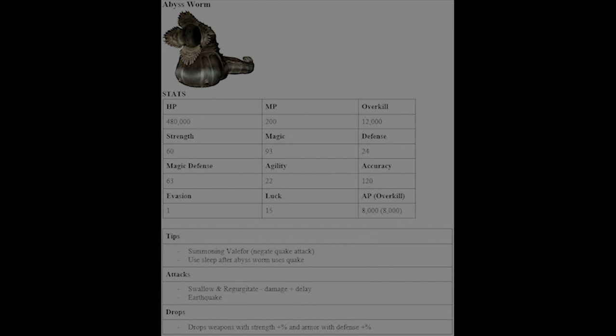Next up we have Abyss Worm — pretty easy, just has a lot of HP. The only notable attack is Earthquake, which can damage everybody in your party. The easiest way to handle that is to summon Valefor, which negates the earthquake, then Sleep him after he uses Quake — he's susceptible after that. He drops Strength and Defense armor and weapons.